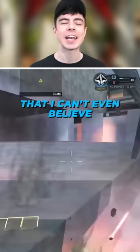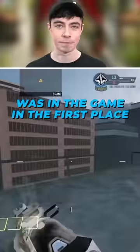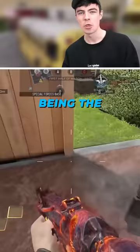Number 2: Jumping out of High Rise. This is one of those glitches that I can't even believe was in the game in the first place, but it went extremely viral and everyone was doing it back when the map was first released.